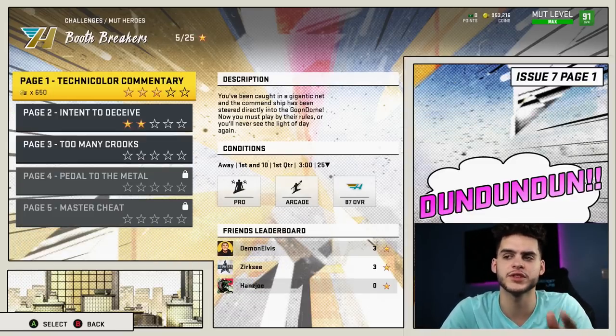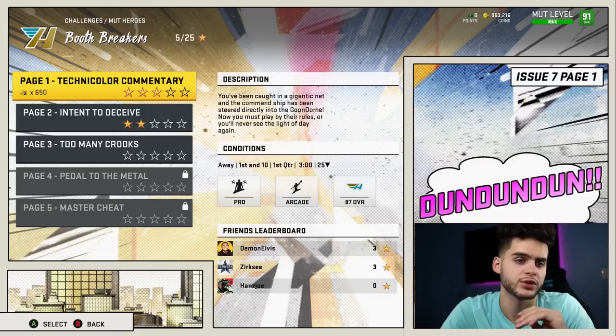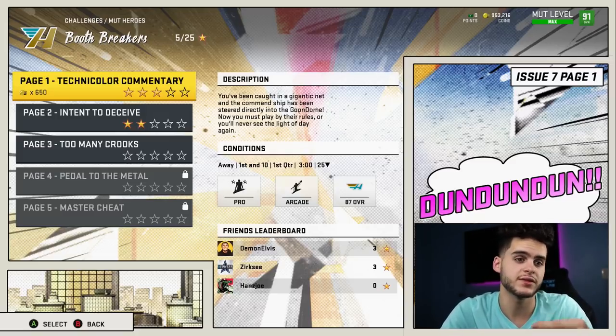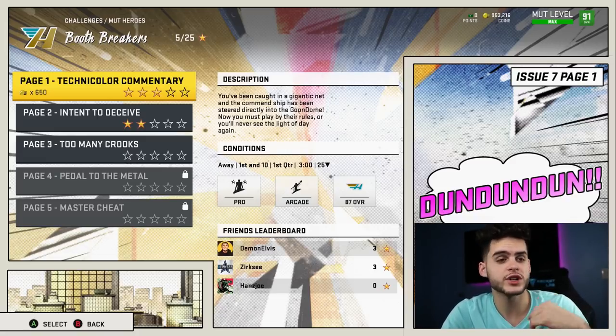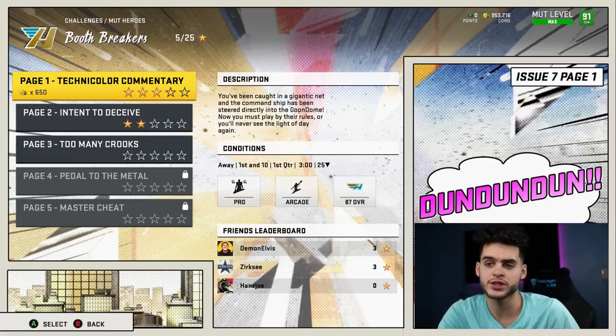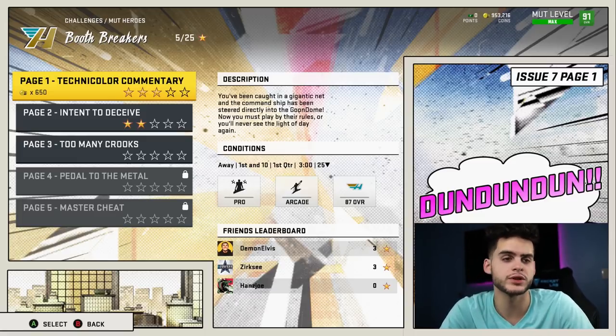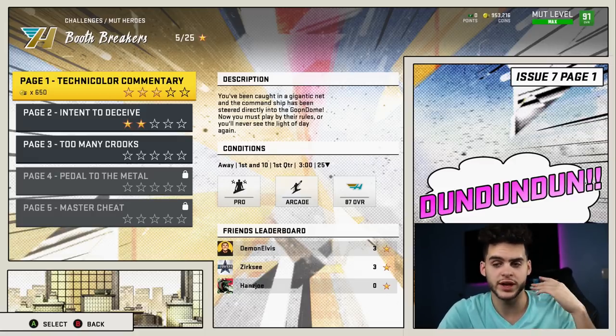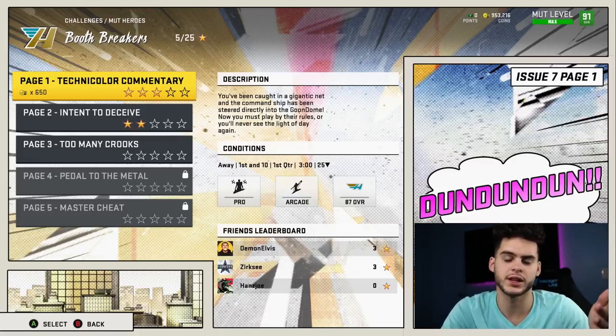If you're going from level 50 to 60, it'll probably take you around three and a half to four hours with this method. Going from level 60 to 70 will take closer to five hours — between three and five depending on how you do it. If you consistently score one-play touchdowns you'll be on the shorter end; if you're taking two plays to score, closer to five. It also depends on whether you're taking breaks.